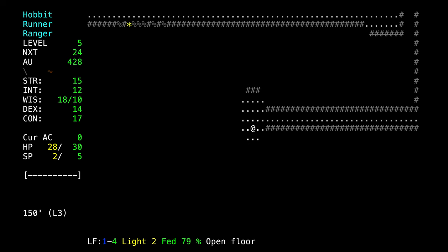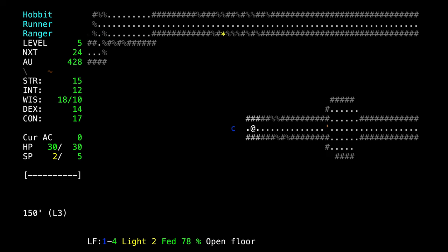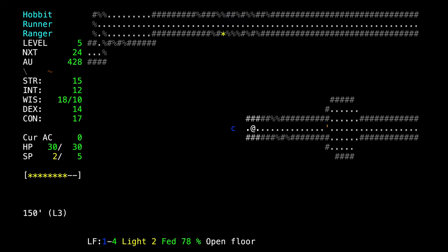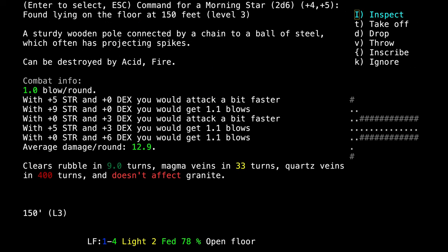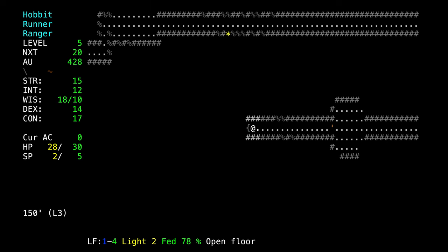We don't have our scroll of light, so we can't light this room, but we can find all our shots. Here he is — this should be pretty easy to kill. He didn't die with shots, so instead we try hitting with our weapon. We got him and killed him.